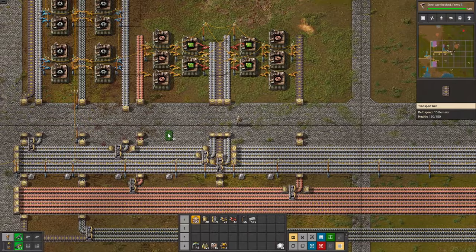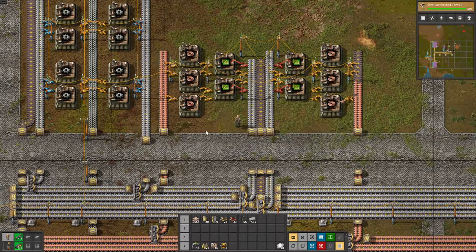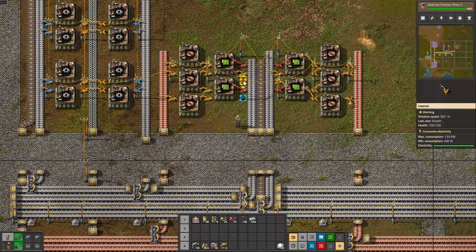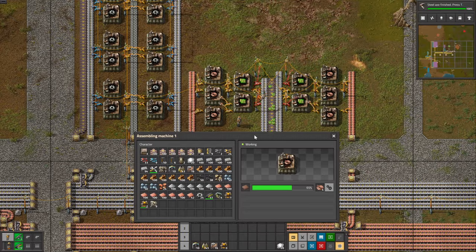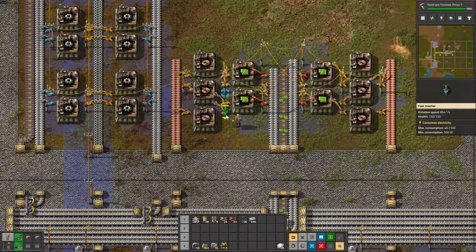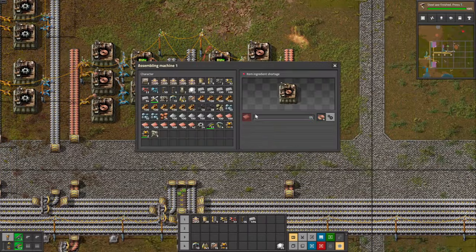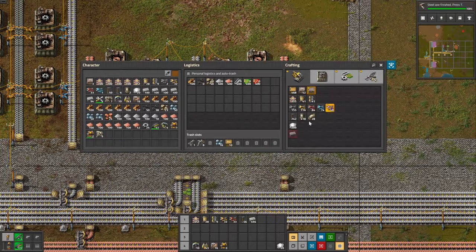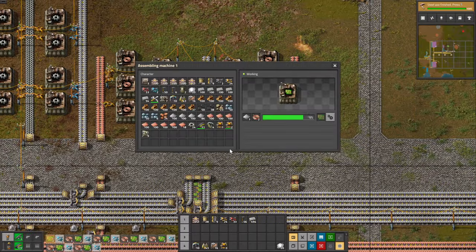Now it should start to produce circuits. Why isn't it? The inserters for the iron plates were on the wrong side — now it's starting to produce circuits. But we have a similar problem as with the gears: the inserters are too slow. Same thing — I'm going to replace them with fast inserters. Do they take copper plates fast enough? Nope, it seems not — same thing, we replace them. For the iron plates inserters I think they should be fine — we don't need to replace them.